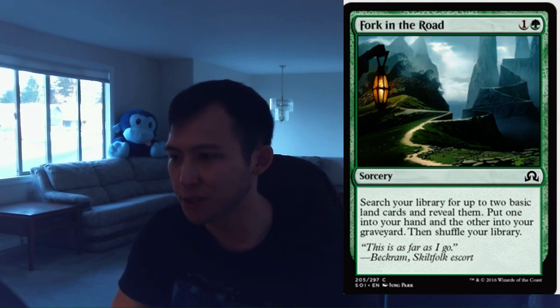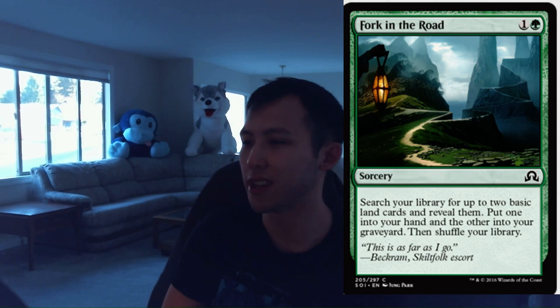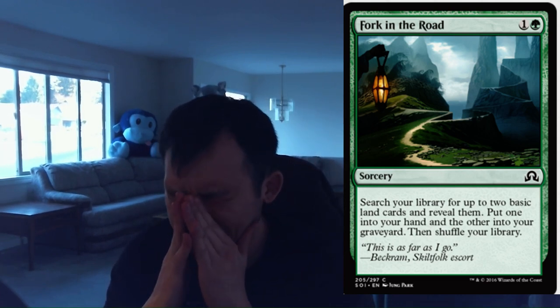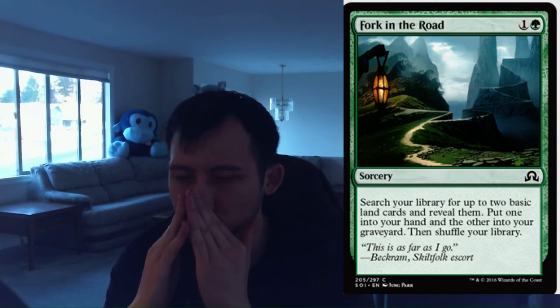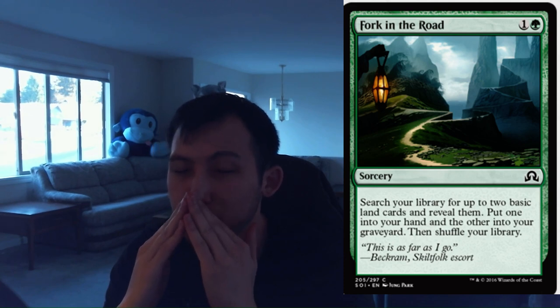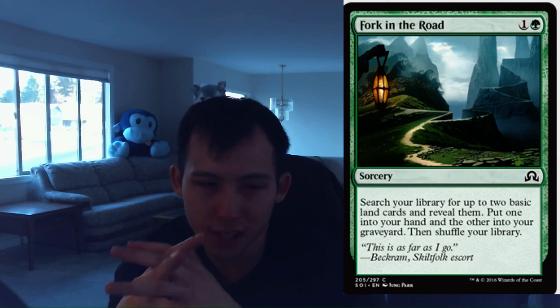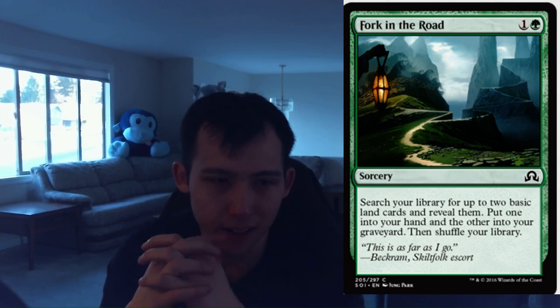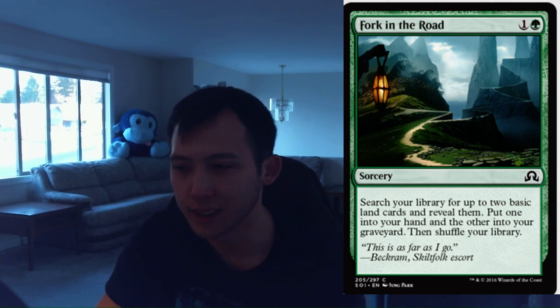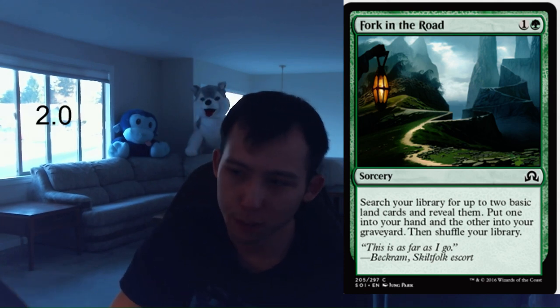Fork in the Road. 1 green, 1 colorless sorcery. Search your library for up to two basic land cards and reveal them. Put one of them into your hand and the other into your graveyard, then shuffle your library. This card is okay — it's putting a sorcery and a land into your graveyard for Delirium purposes. There are a few cards that benefit from putting a land into your graveyard from anywhere, and you're also getting a land of your choice. So if you need fixing, this is a fine card in the green deck. It's not amazing; you're not taking it highly, but it's perfectly playable. I'm happily going to give this a 2.0.